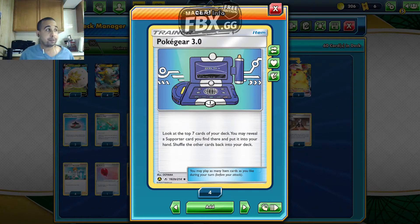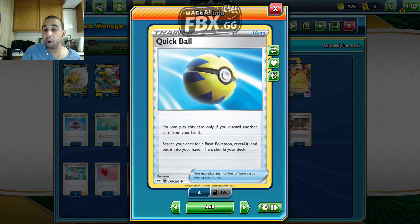We play two Pokegear 3.0 — look for a supporter by looking at the top seven cards, hoping we get a supporter. We can search our deck with Quick Ball by discarding a card from your hand to get our basics out. We play four Story Mounters — get our basic Lightnings out, so we get our Boltunds, Mareep, and Pikachu Vs. Then we play four Quick Ball, discarding a card from your hand to get our basics: Boltunds, Eldegoss, and Pikachu V.